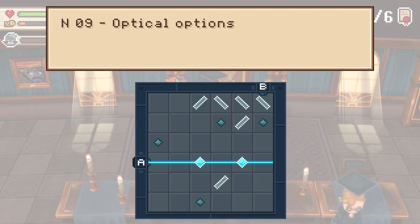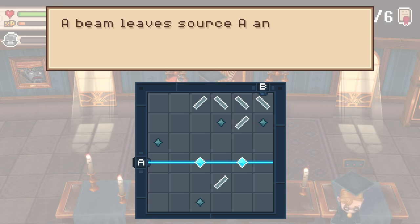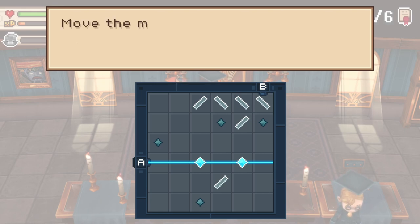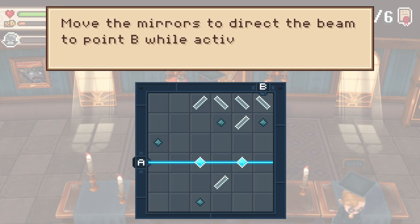Number 9. Optical options. Wait, there were supposed to be 8. Nevermind. A beam leaves source A and must end up in the main conduit B. Move the mirrors to direct the beam to the point below, activating all 6 crystals.